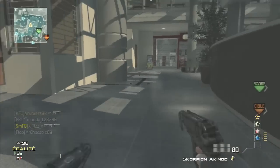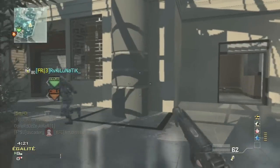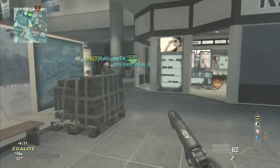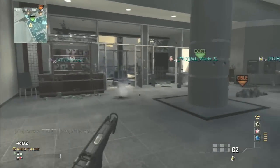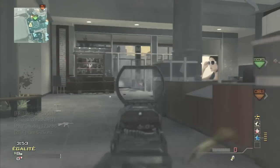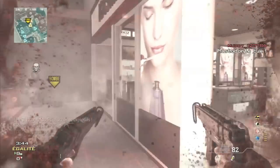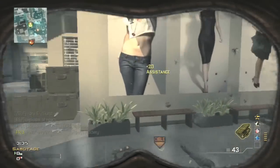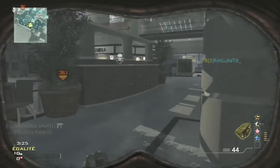J'ai plus du tout de munitions donc il me reste que mon arme secondaire. Je vais prendre des risques parce que j'attends qu'une seule chose : c'est que le mastodonte de mon équipe tombe et que je puisse ramasser la bombe à sa place. Ça c'est une chose assez difficile à faire surtout quand la personne qui est mastodonte, vous ne la connaissez pas du tout. Vous allez voir que je vais quand même jouer l'objectif d'une certaine manière. Il reste à peine un peu plus de 3 minutes donc je vais faire des gros rushs.